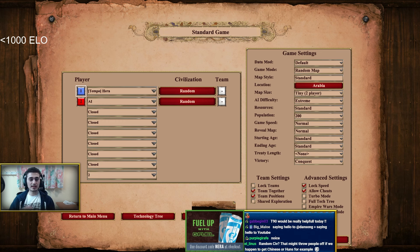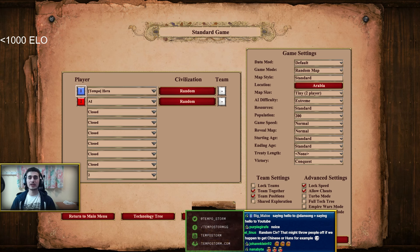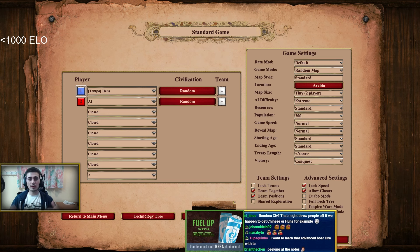For sub-1000 ELO, my best advice is to learn the Dark Age: eco-building placement, basic scouting with your initial scouts, and how to lure boars properly. Also learn upgrades for each unit and for your economy, and have a very basic plan. For example, I pick Franks — a good beginner civ — and my plan is simply to make Paladins. Make Knights in Castle Age, Cavalier in Imperial Age, then Paladin late Imp. Commit to that plan. We'll also continue adding hotkeys gradually.